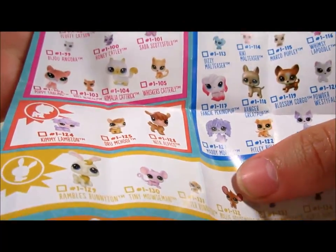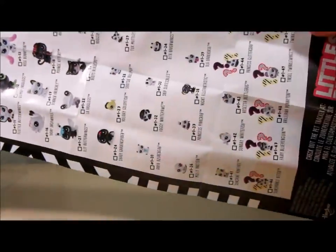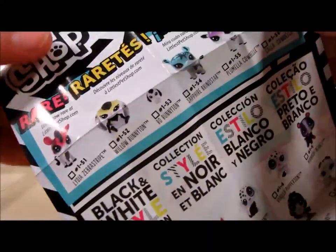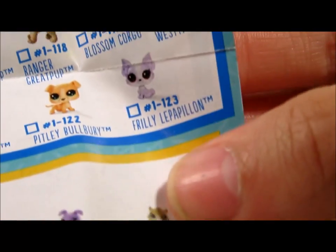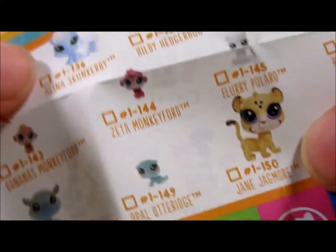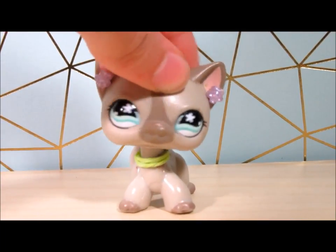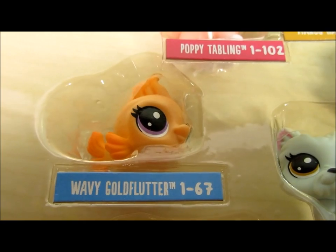Some of them are so adorable, and on the back we have all these. Oh, that's a mystery pet - these ones are like ultra rare! That rhino is so cute. This dolphin right here is so kawaii - I want an LPS dolphin so badly. I really like this little horse as well. That jaguar is so cute, and look at that blue - I just want all of these! Okay, wavy gold flutter, one out of 67.